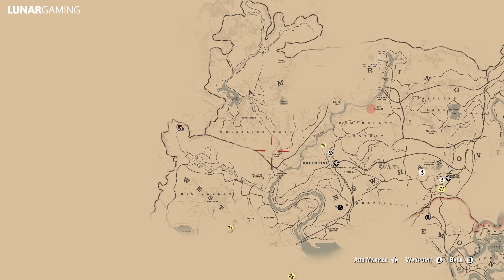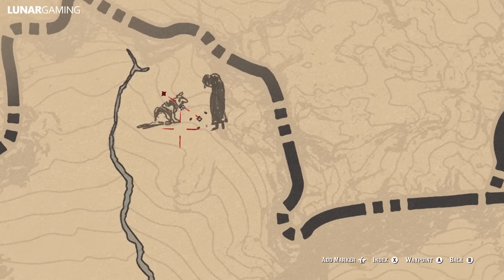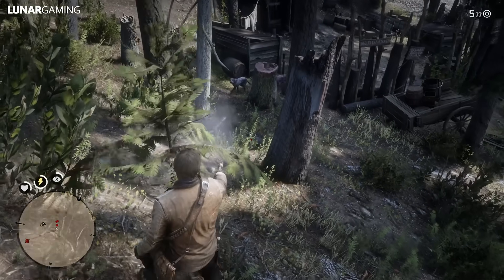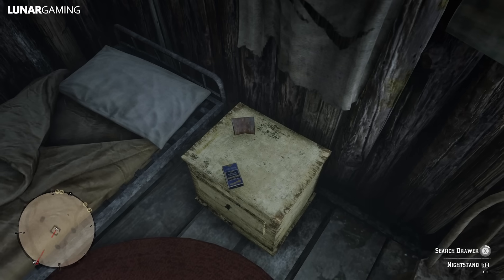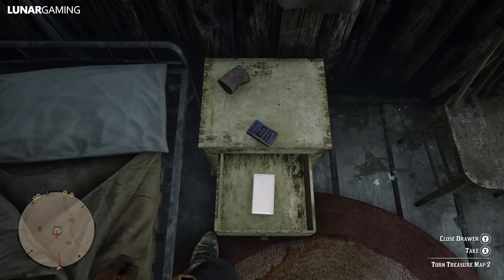From here we're heading up to the old hermit's shack. The hermit will try to kill you so you have to be careful, but once he is dead you can find the first of two torn treasure map pieces showing the location of Otis Miller's treasure. However, I will be showing the treasure location later in the video, so if you don't pick this one up it doesn't matter too much.